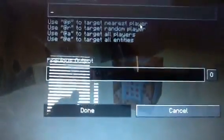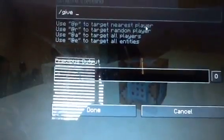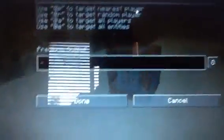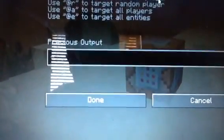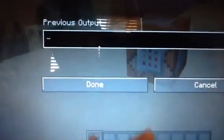Let me show you the commands. So basically what we're going to do is type like a normal command. So let's give a player — I'm going to give it to @p because that's the nearest player. I'm going to give @p whatever you want, so I'm going to do 445 10 and then 0.